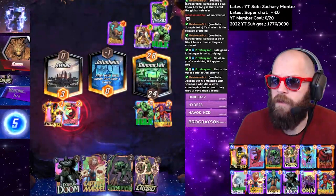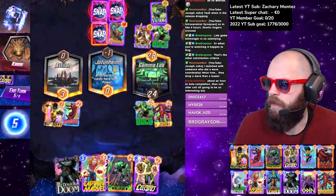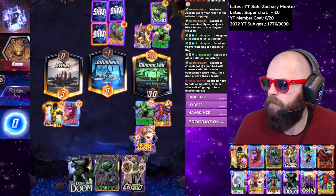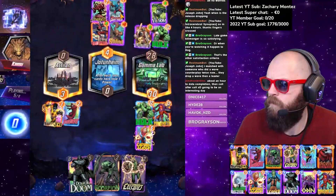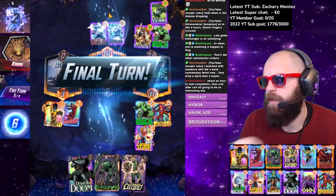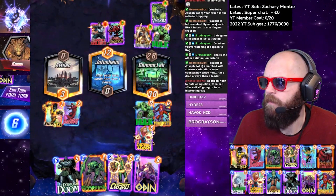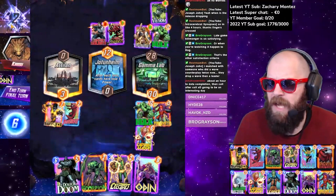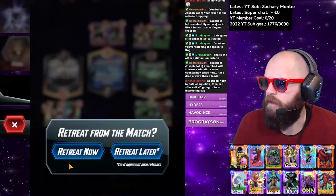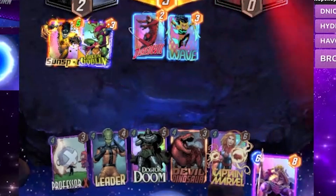Deadpool into Carnage into Bucky Barnes — is there any way I counter that? I don't think so. This is going to be rough — they can almost definitely play Death next turn. I need a Leader play here to catch them; I don't think Odin is good enough. Yeah, I think we're dead. They've got a massive Deadpool. Did I snap or did they snap? I think they snapped. Doom is not good enough — they play Death and we just get deleted.